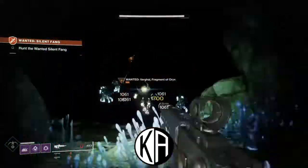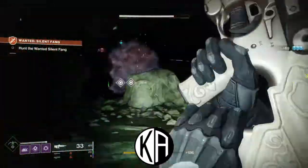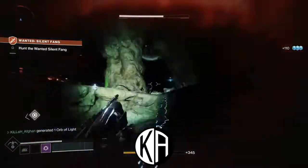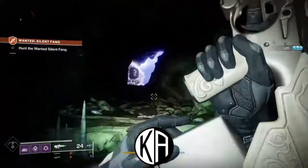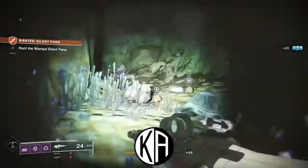Once you activate that adventure, turn right around and go through what appears to be an empty trailer that leads right into the Lost Sector to complete this adventure. At this point, all you need to do is continue to go through the Lost Sector clearing ads until you make your way to Silent Fang. The only wrinkle is, occasionally you'll need to throw explosives dropped by shanks at objects generating shields to progress.